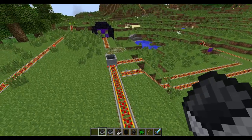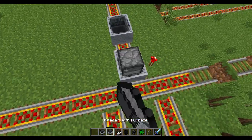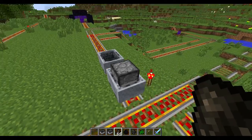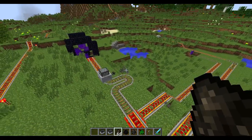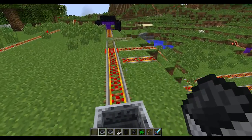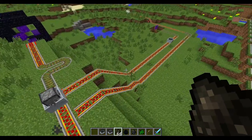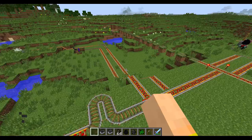The furnace minecart has been much improved. If you don't remember these things — which I don't blame you because they didn't really have a use in the past — you put them down, put coal in them, and they will actually power. They're powered minecarts. But now they actually knock a minecart super far and put a lot of force behind it. If I hit it with the powered one, it just flies so fast that it goes off the track. So they actually have a use now, which is nice.